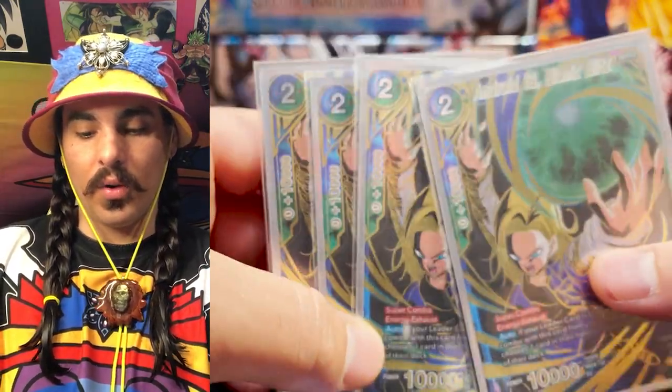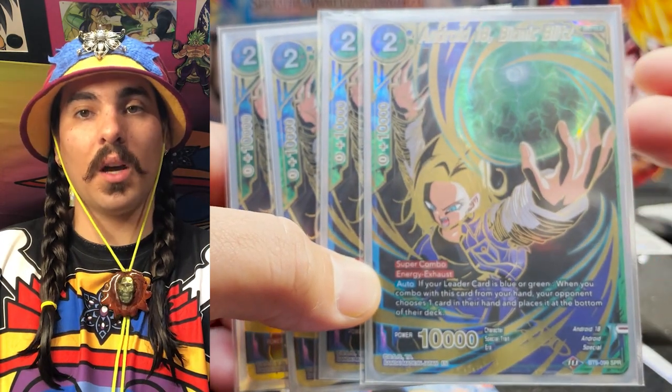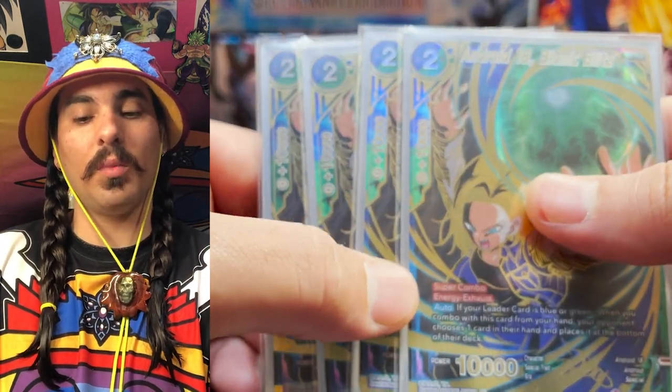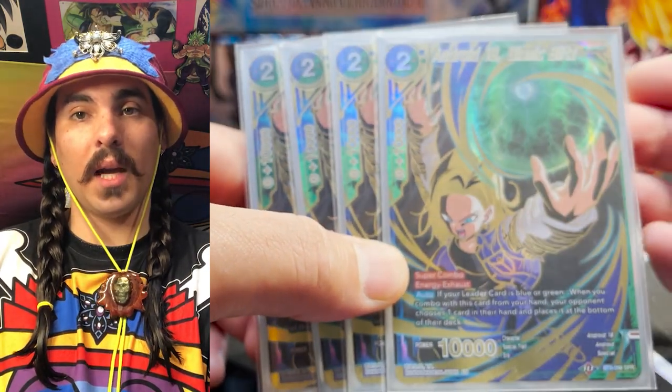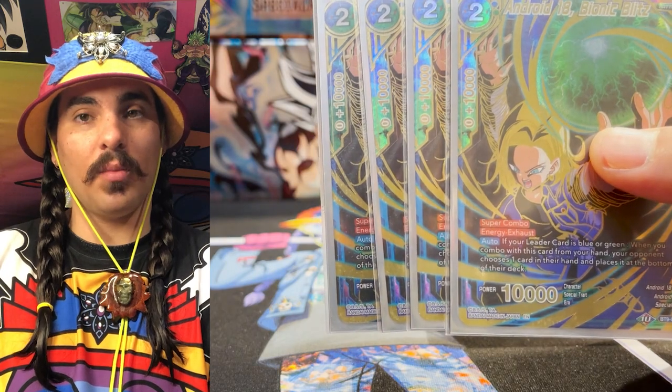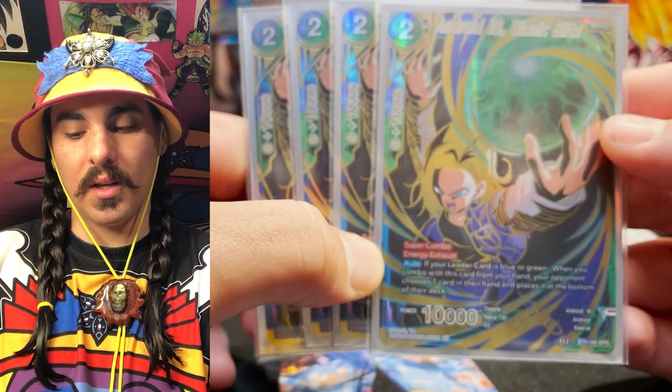Super combos are amazing. The super combo gives you your Rival Blue-Green for free without having to pay an energy cost, and it forces your opponent to place a card on the bottom of their deck. It only works when you play it from hand — if you're playing this from the drop area you won't get the bottom-decking skill off of it. But having a super combo active on your leader's awaken side on every turn is a pretty amazing move.